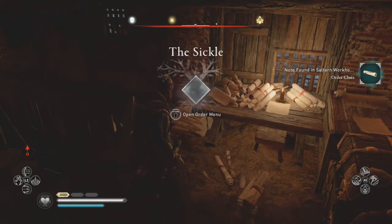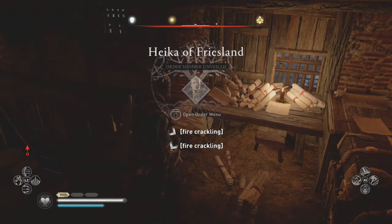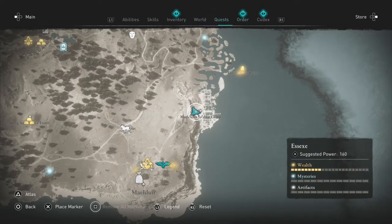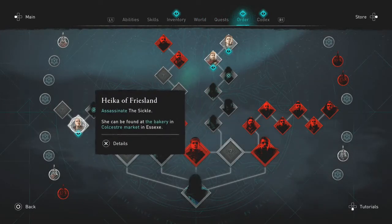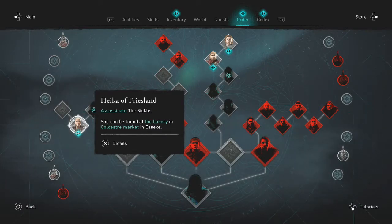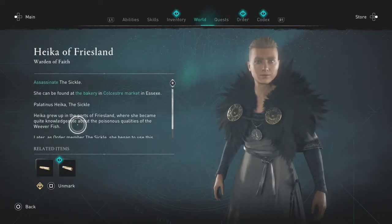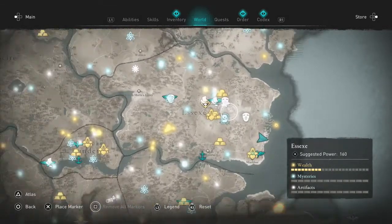There we have it — it will unveil the order member that you went after for the clue. If we go back into the order, you can see that The Sickle is Haika of Friesland. All you have to do to track her is press details and you can mark her on your map, which will show you exactly where she is.